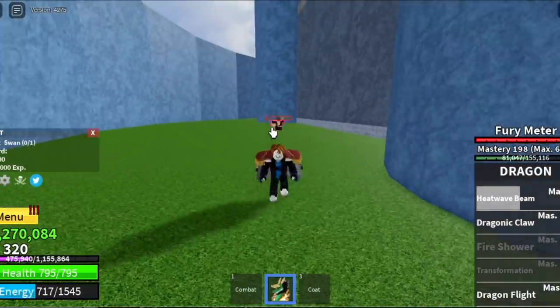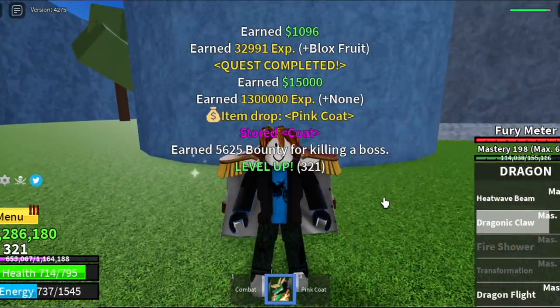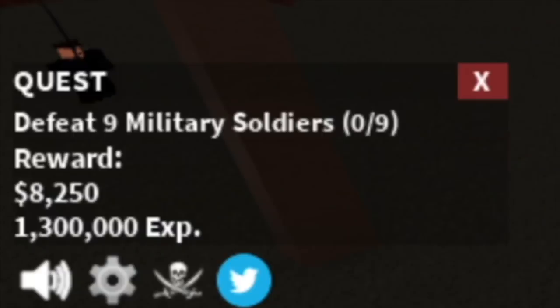Our Dragonic Claw is so strong that Swan went through the wall — there's a bug here. It's easy to defeat. We got the coat, not bad. Now we will go towards our next village, the Magma Village.